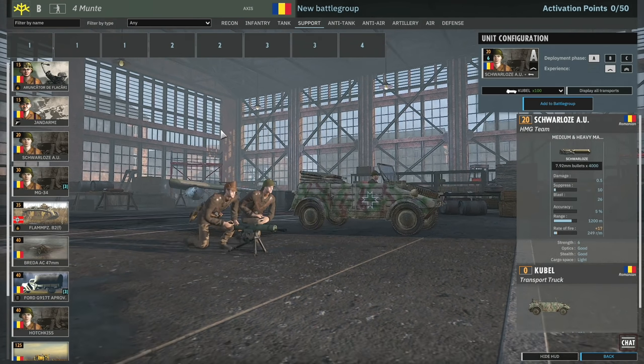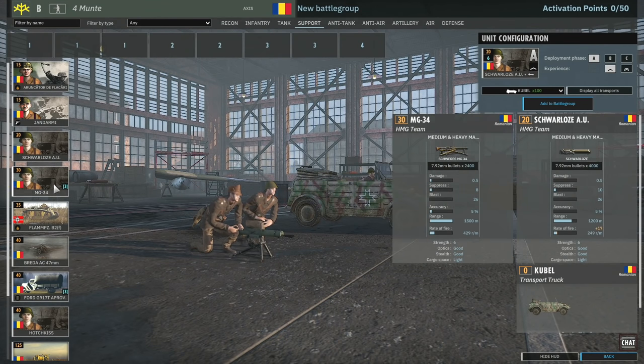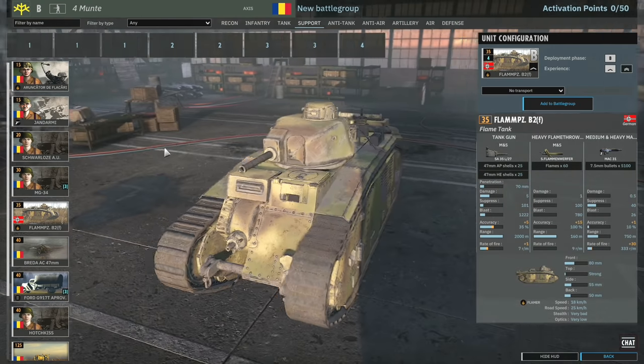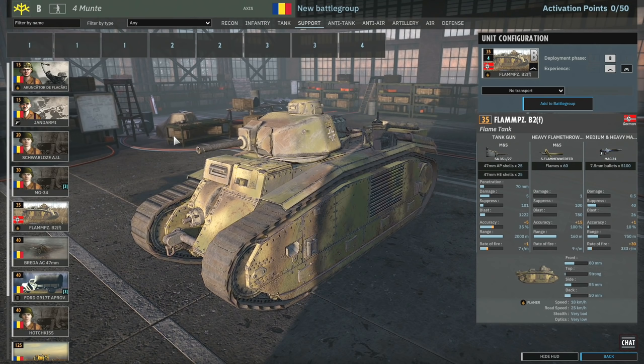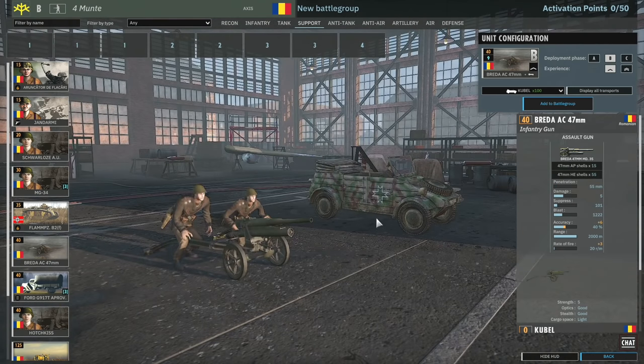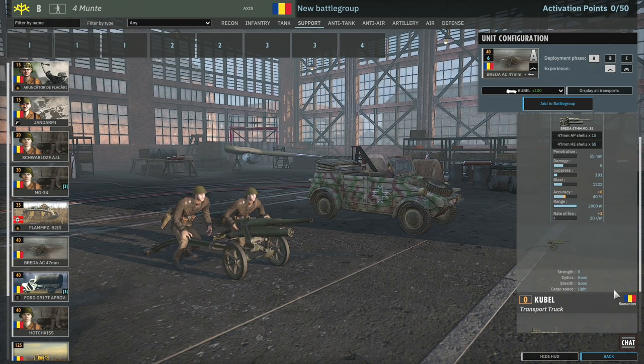Then we have the Schwalzer - standard machine gun with 1200m range. You've got the MG34 squads available with 1500m range, which could be really useful to supplement your infantry. There's also access to the Flampanzer B2 - it's a cool tank but unfortunately probably never going to be useful. I've got the Breda AC 47mm infantry gun available again - these things are great with a really high rate of fire, so definitely worth using these.